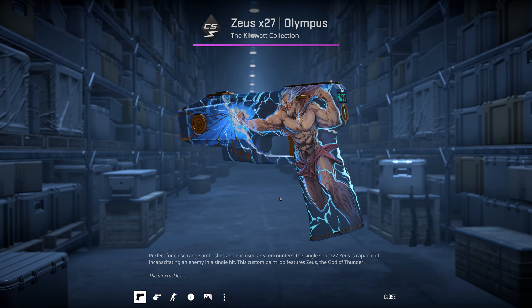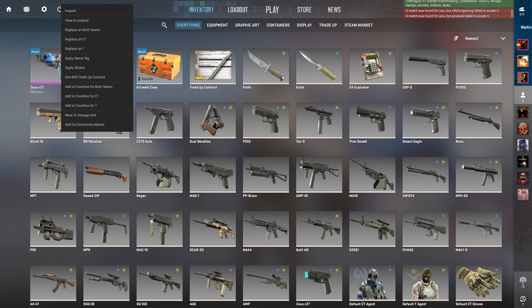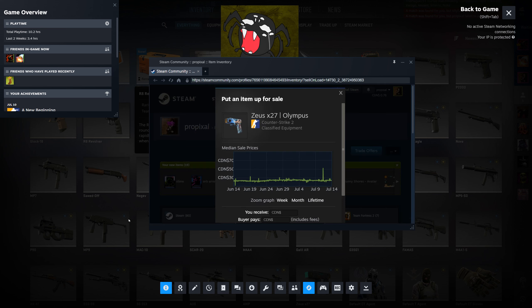Hit close, right click it, sell on community market. It won't sell right away, just check how much it goes for, and then hover over the little graph that pops up.